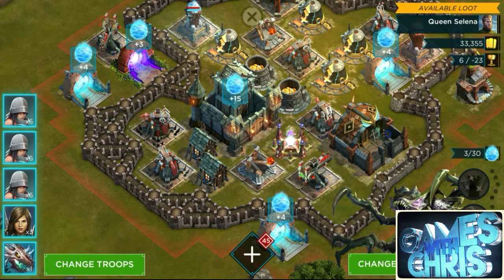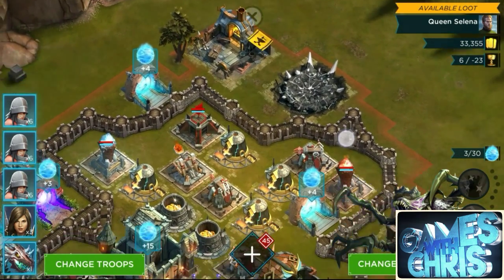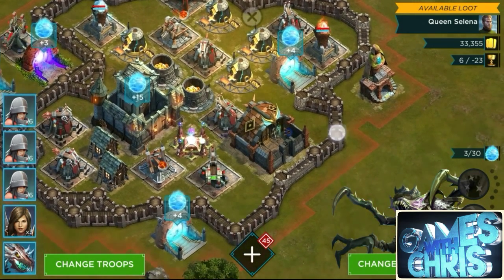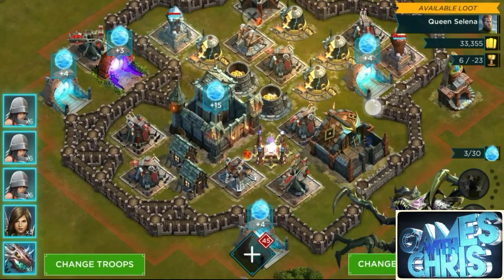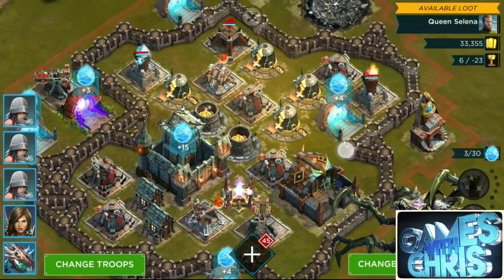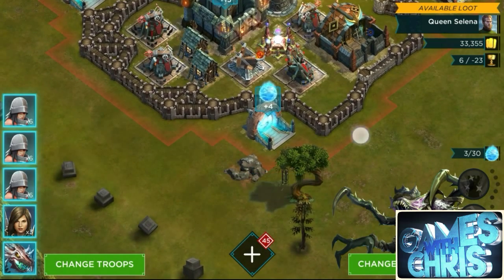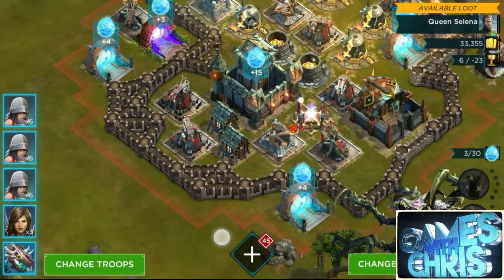So I'm gonna scout this base and try to find a point to go in where I only have one catapult shooting at me. When I use Nyrax, I like to try to get his level three ability built up, kill the furthest catapult away from me, and then take out the one closest to me. That way they're out of the way, because once they're out of the way with decently leveled troops, you've got the victory. You may not totally destroy the base but you should get the stronghold and the majority of the gold.